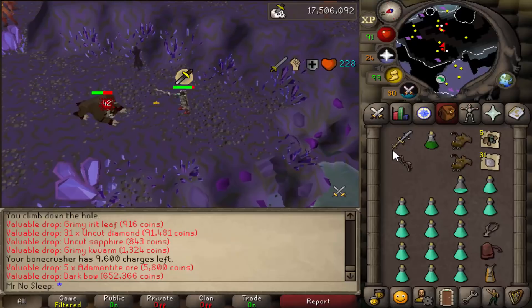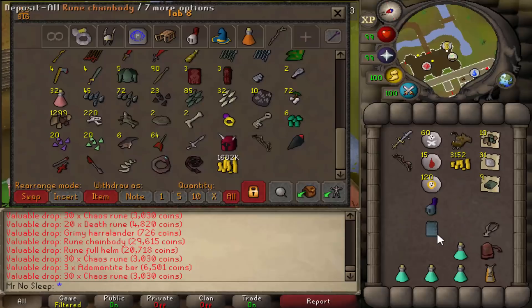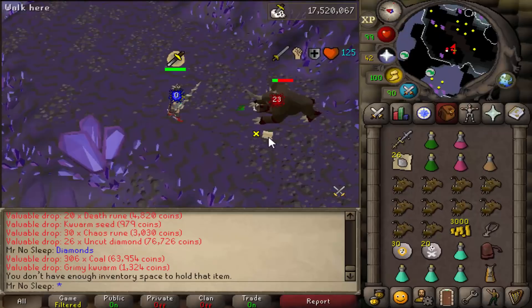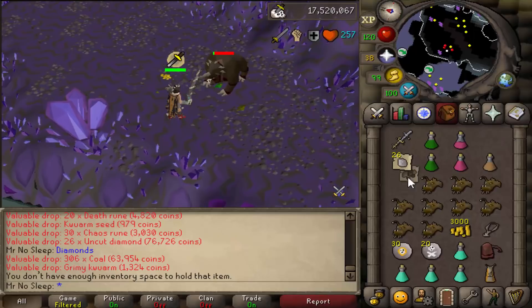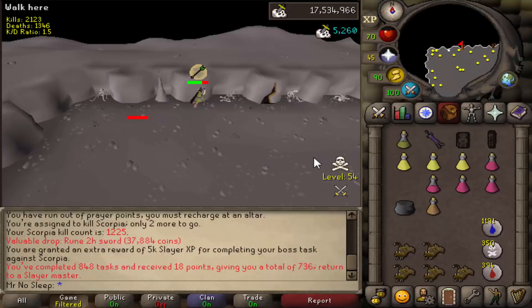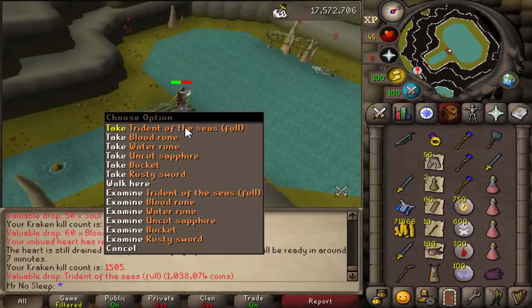Then Dark Beasts again - I love these. We got a Dark Bow as well as 31 noted diamonds, went with max strength setup using the Dragon Lance, which does phenomenal damage. Got some more diamonds and had to bank a few times. Also received 306 coal on the Konar drop table. Dark Beasts always drop a lot of Konar drops and have a really good drop table overall. This was my first ever Dark Bow drop on this account.